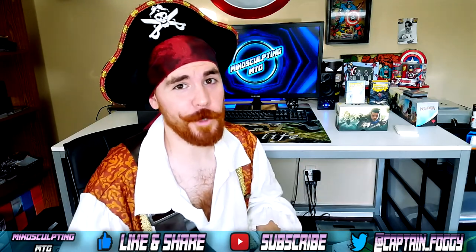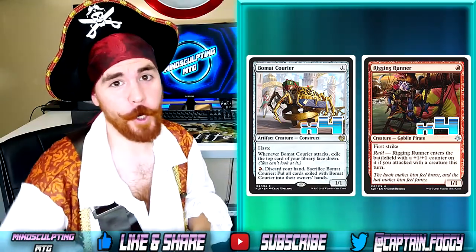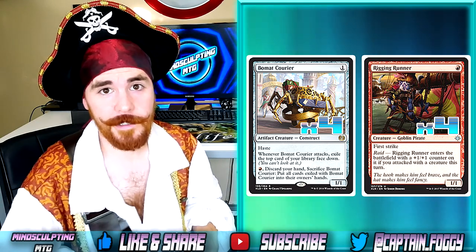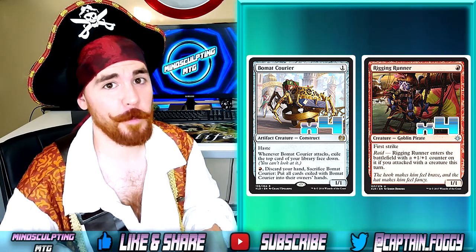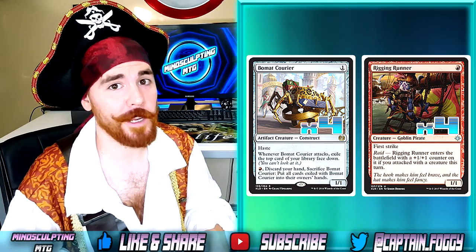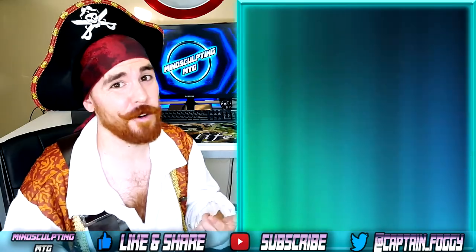So how about we meet the crew and captain — we're playing 22 creatures in total. We're playing 4 Bomat Courier and 4 Rigging Runner; these make up our early game plays. Typically you want to start with Bomat Courier on turn 1, swing with it on turn 2, and then drop the Rigging Runner to get that +1/+1 from the raid effect. However, it is acceptable to play Rigging Runner on turn 1 — a 1/1 for 1 with first strike is pretty awesome already.